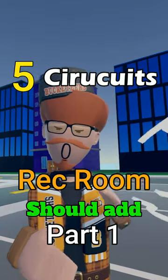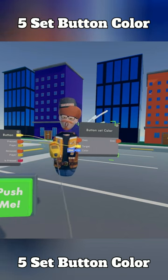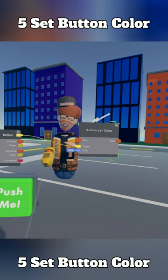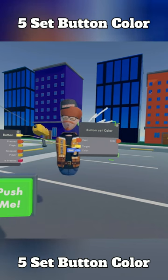Here are five circuits that I think Rekrum should add to their game. First up is a set button color chip. All this does is when you execute it, it sets the button color to whatever this variable right here is. I don't see why Rekrum doesn't already have this in their game.